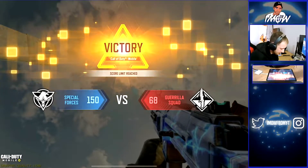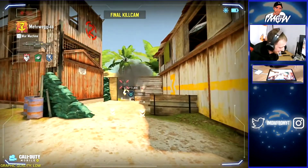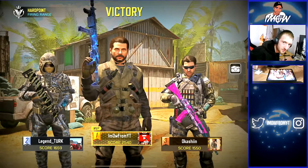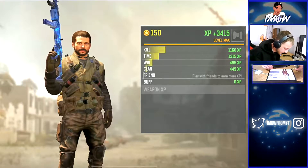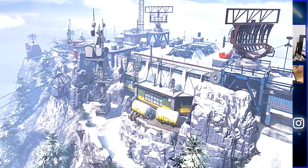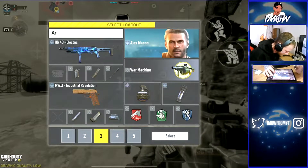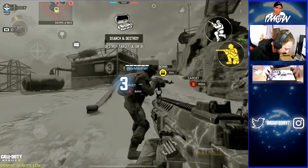Let's jump into another ranked match and see what else we can do with this HG-40. This gun is insane — insanely good. I know it used to be really bad and I wouldn't even touch this weapon in any season. But I honestly reckon this gun has had a secret buff that nobody knows about, and nobody wants to use it because of how bad it was in past seasons. Give it a go though, you will not be disappointed. 29 and 4 — awesome. Search and Destroy this time, this will test the ability of the gun in a close quarters game mode.